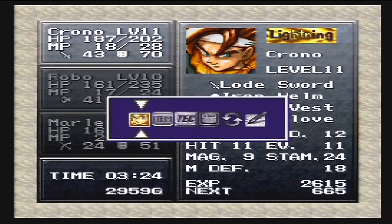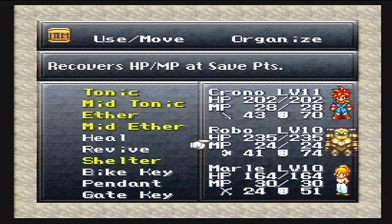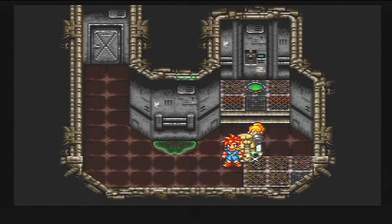So we're just going to save right here. But first let's use a shelter. Here we go — save, organize, good, save. And that's it for this episode. Thank you guys for watching my episode of Chrono Trigger for the Super Nintendo. It's been Joelle — like, comment, all that good stuff, and I'll see you all for another playthrough. Take care.